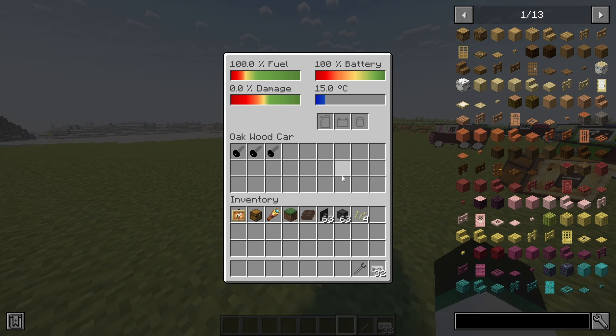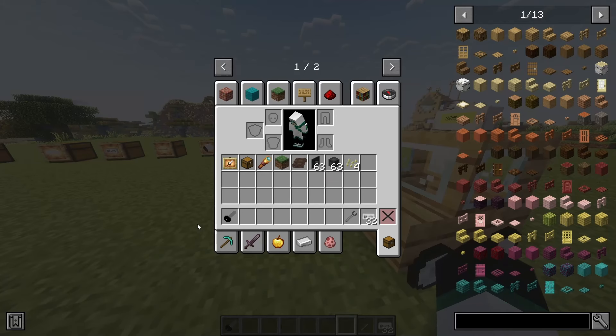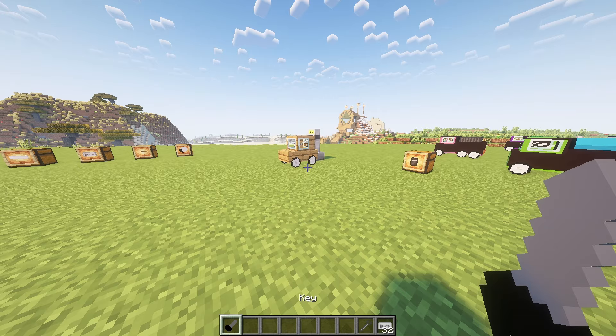By pressing I while sitting in the car, the car UI will open. Here you can check your car's damage, fuel level, and inventory. There will also be damage indication and your car inventory. You can also access the car GUI from outside by shift and right clicking it. For transporters, the outside inventory is a separate inventory so you can transport more stuff.